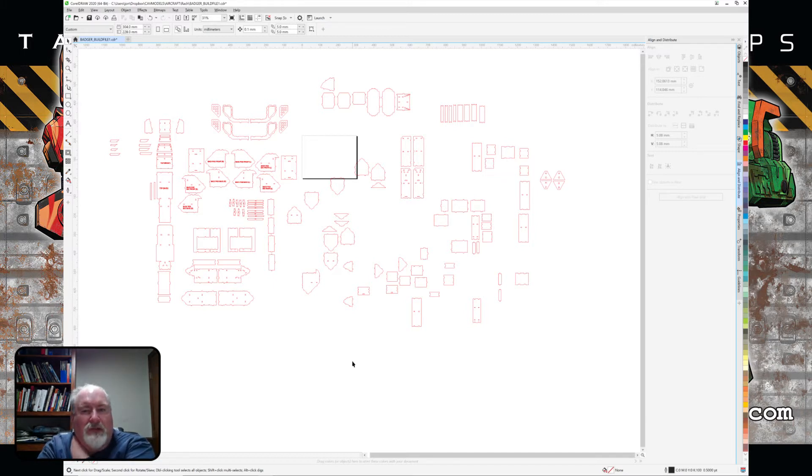Since I'm using 9 by 12 sheets for the pieces, the finished kit package is probably going to be about an inch and a half thick.